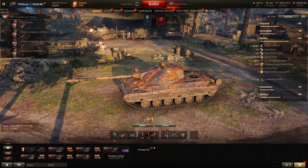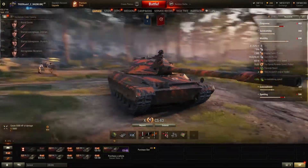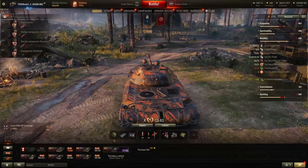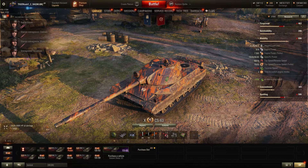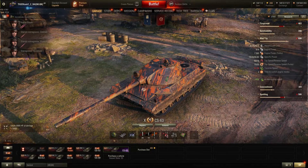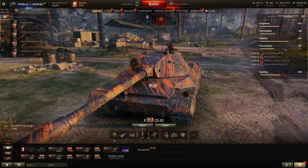Traverse speed is 51.34 degrees per second — you can turn your hull in a decent amount of time. The time it takes to switch engine modes is actually two seconds, during which you are absolutely still and cannot move. Two seconds might sound like a short period of time, but it can actually cost you quite a lot if you get put on the spot.